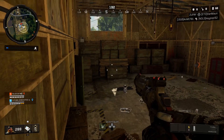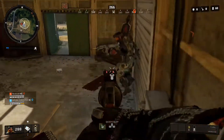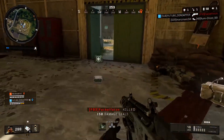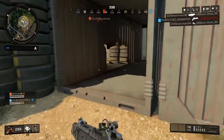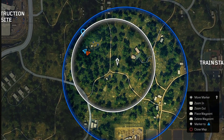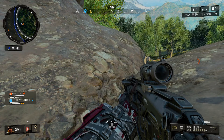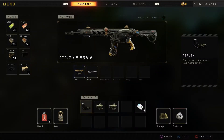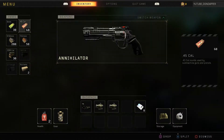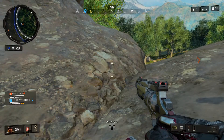Once you get the annihilator, camp it out and get that 1 kill you need, then just finish in top 8 — just like I did. I normally run around and try to rack up 10 kills, but I just camped it out this time. I want to unlock all the characters, so I don't care as long as I finish top 8 and get 1 kill with the annihilator, which I've already done.